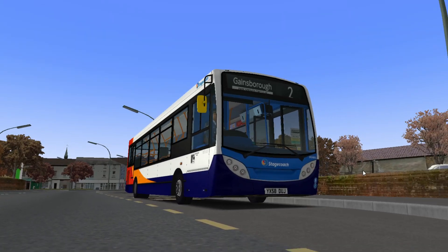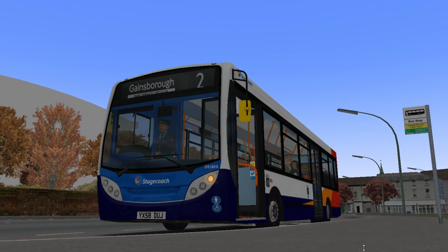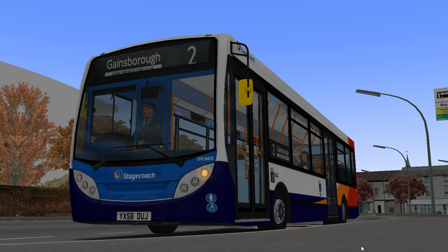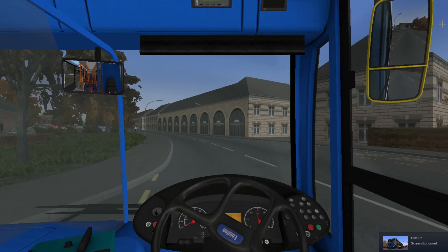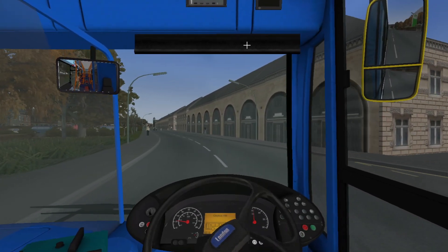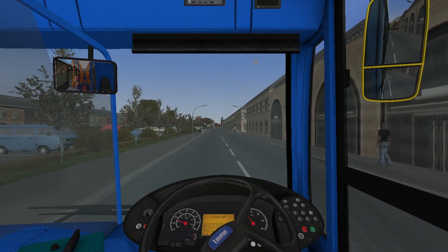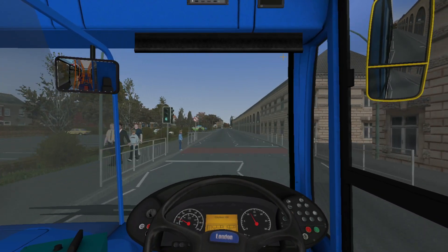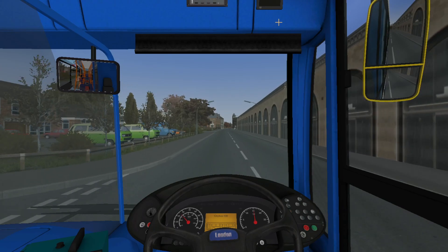I do want to get a nice decent screenshot, even though the sun is in the totally wrong direction and there's a lamppost in that shot. So on Gainsborough itself, as well as the repaint and the destination blinds, these are available to download on the Fallow Films forums. They will be linked in the description below, so if you check out the bottom of the description, all the links to everything you need to recreate the run will be available there.